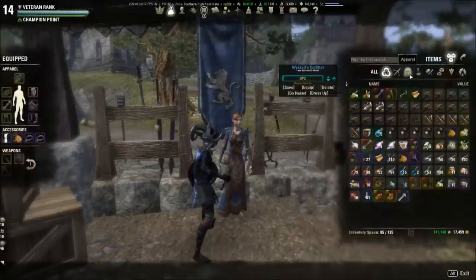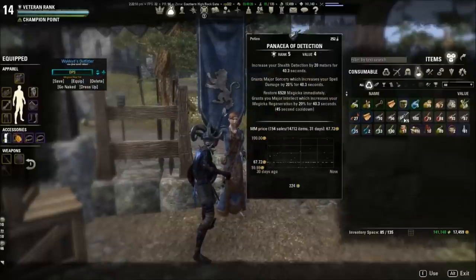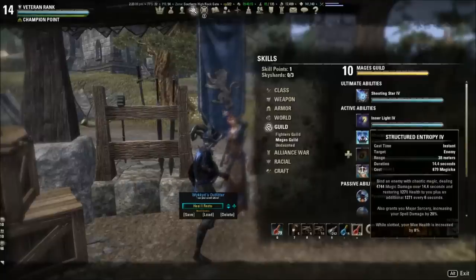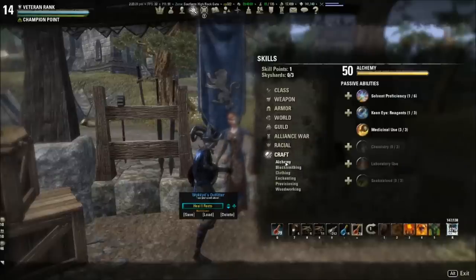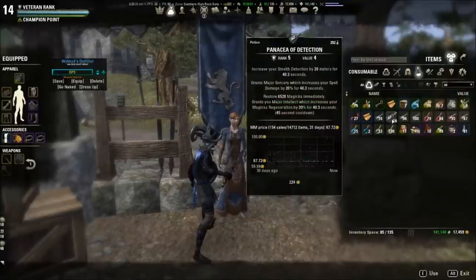Last but not least, I want to talk about Consumables because they're very important to augment this build. There are two really important buffs you need to run at all times. The first is Major Sorcery. You can get Major Sorcery from using potions, or from abilities — everyone has access to this in the Mage skill tree, which is called Entropy or Structured Entropy. So either run Structured Entropy on one of your bars, or have potions that activate and give you that buff for 40 seconds. If you're really min-maxing, think about leveling Alchemy — 30% longer duration. This potion lasts 40 seconds and potion cooldown lasts 45, so that's almost 100% uptime.